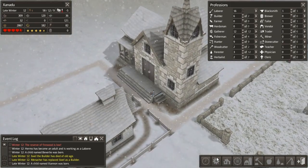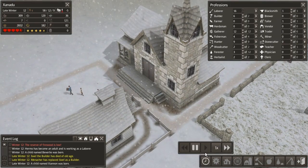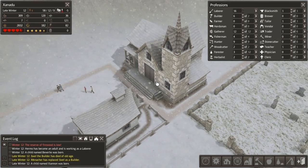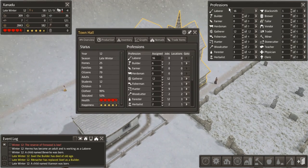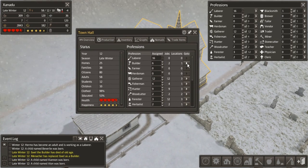Our town hall is finished — fantastic. Let's slow down the game and take a look. This gives us a lot of different information and has our professions board all in one place. I don't need to have six builders anymore, so I can drop that back down to two, which means we have 20 laborers — amazing for getting us new resources. We're going to need to deal with the food situation soon, though.